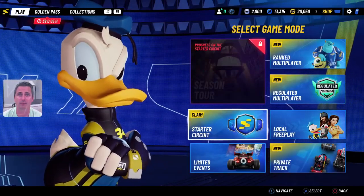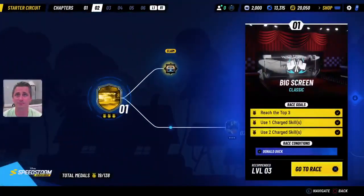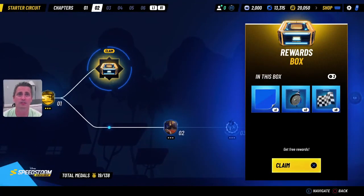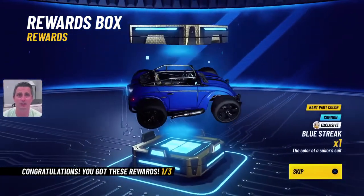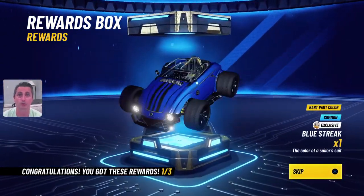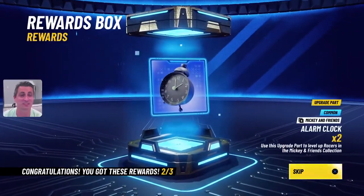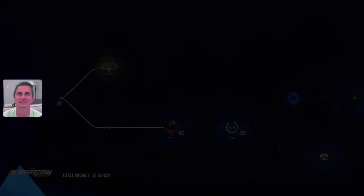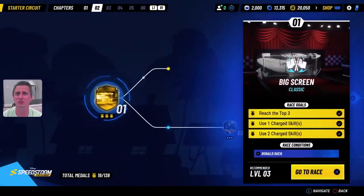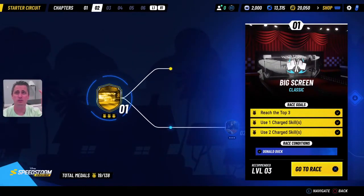What else we got? There's stuff to claim on the starter circuit — let's go see what Donald has to claim in here. We're just going to claim our prize right now, and that's going to give us a different colored race car. It looks like a blue sailor, Donald sailor colors, as well as the clock so we can do some more upgrades. Good work Donald — we crushed the Big Screen level.